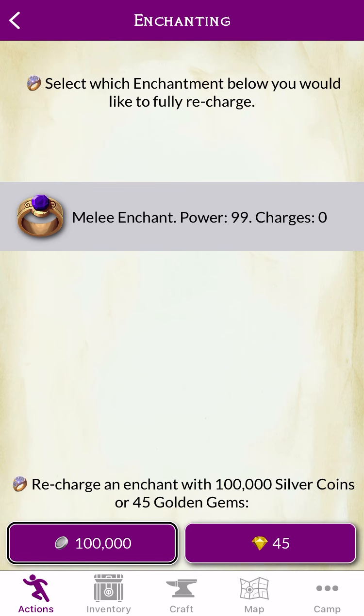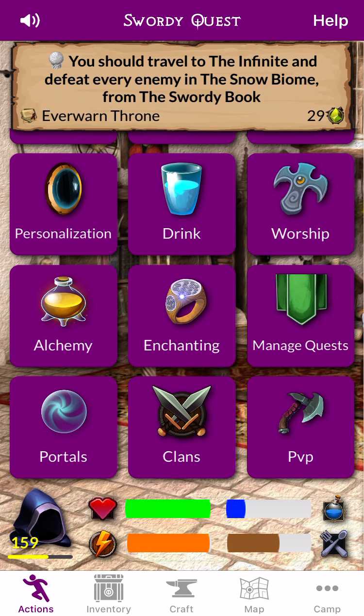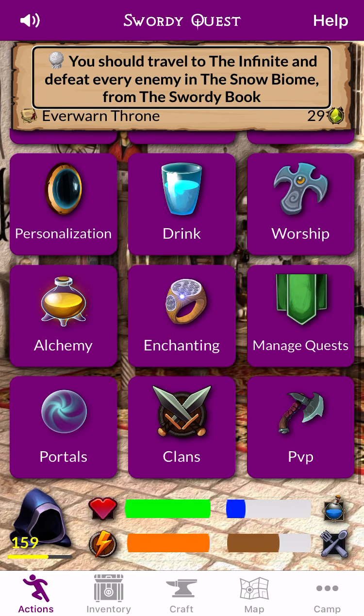Button. Recharge. Selected. Melee Enchant. Power. 9. Actions Homepage.